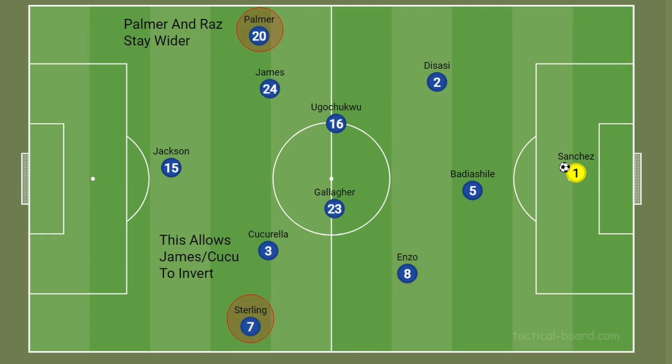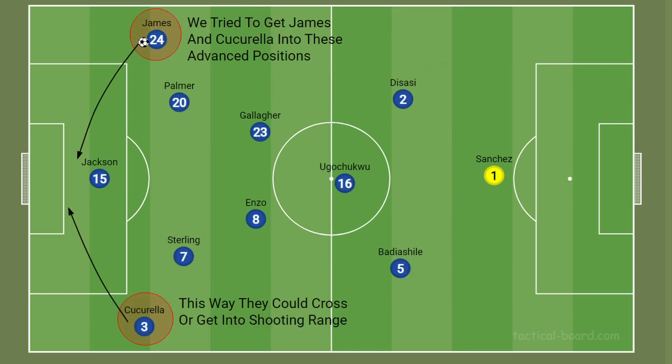Sometimes the high full-back would be one of the wingers, with the full-backs inverting into midfield. Most of the time though, because Palmer and Sterling are left and right-footed respectively, they'd naturally drift infield and allow the full-backs to occupy the space out wide. There were two main attacking options: the first involved working the ball out wide to get Cucurella, or more often Rhys James, into positions to whip in crosses or get a shot on goal. If that wasn't available, they'd play the ball inward to Cole Palmer, Sterling, or even Enzo to try and find a direct ball to unlock the defence.